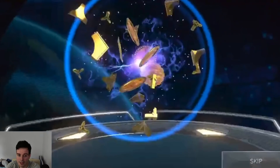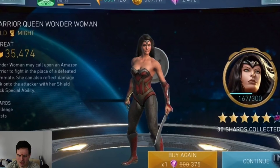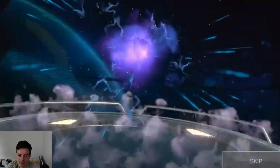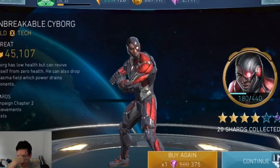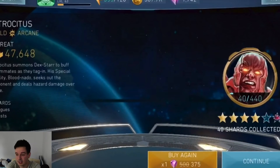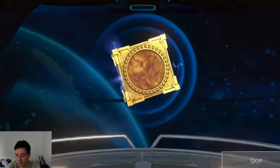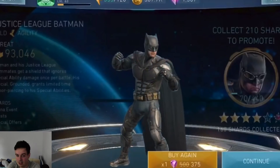Opening one more — 20 Unbreakable Cyborg Shards. This is painful to watch. As I said, this is not the best Just League Team chest. There's a 300 gem cost chest that has better chances overall. The price markup for this chest is because it contains guaranteed Gold Shards, and they think for some reason that that's great. But it isn't, because we got a ton of garbage Gold characters.